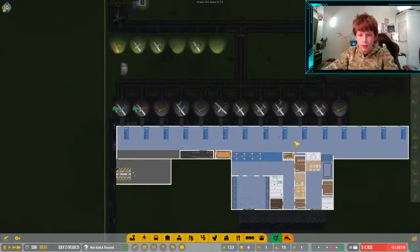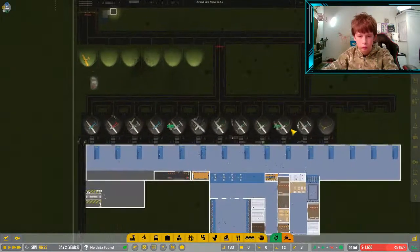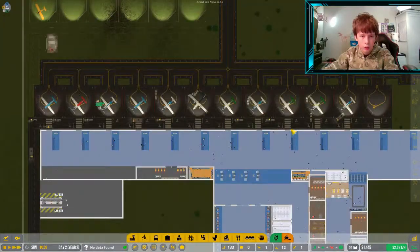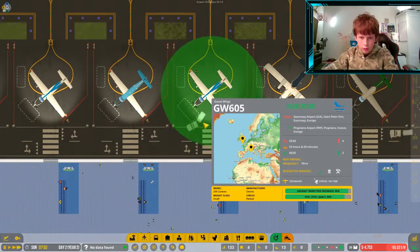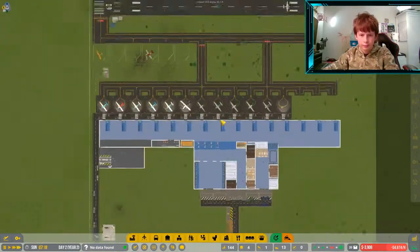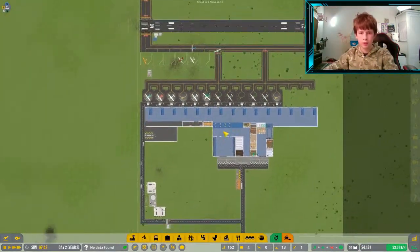Every flight is here it seems, and the general aviation flights are leaving, which is good. It's just these flights left and these flights are going to go soon. They're starting boarding and a couple of them are turning around now — this is going well.